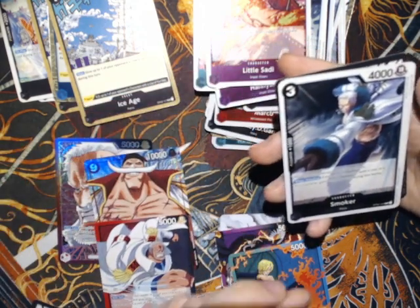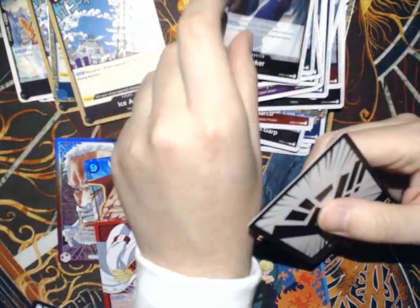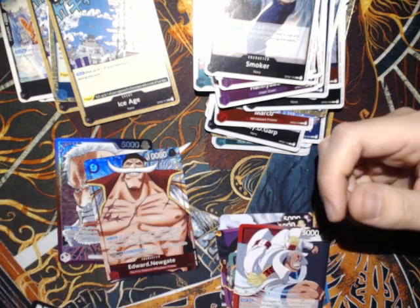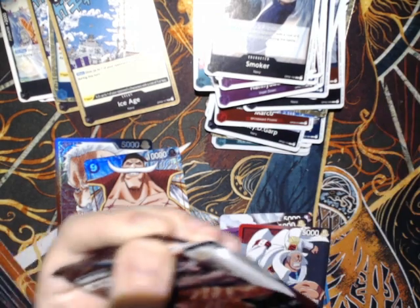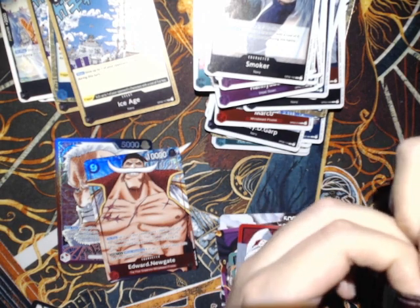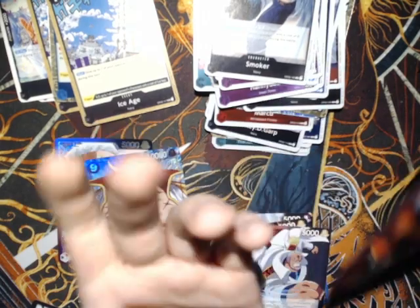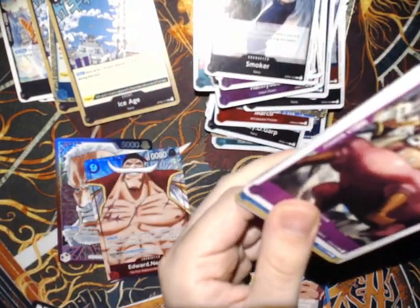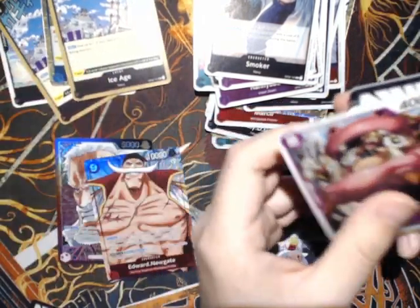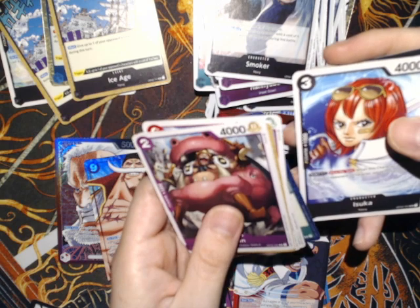Oh hey, regular Garp — and alt art Smoker! I don't think he sees a lot of play but I love Smoker. Carrot — I don't know who that is, just a little bunny. So we got alt art Garp and regular Garp — pretty nice. Sakazuki is the deck I know I'm going to be playing. I still need some cards from here like those Surus — I think I need two more — and Ice Age. They play like two or three of those. They're not the most expensive cards, but I just like opening product.